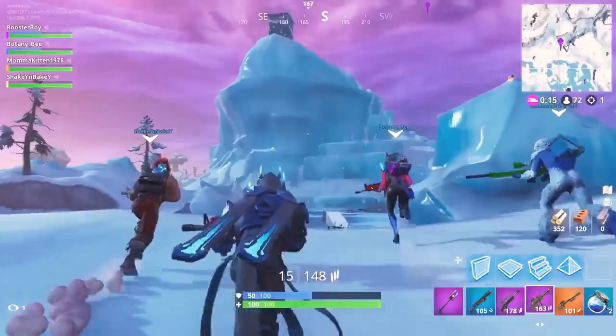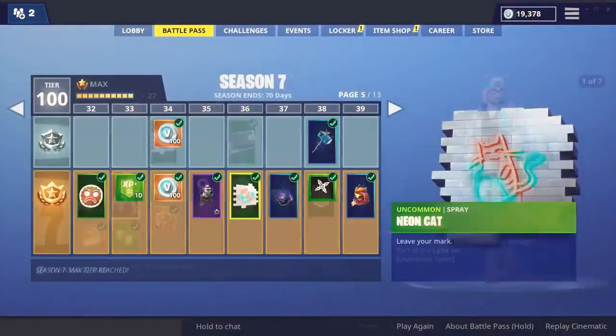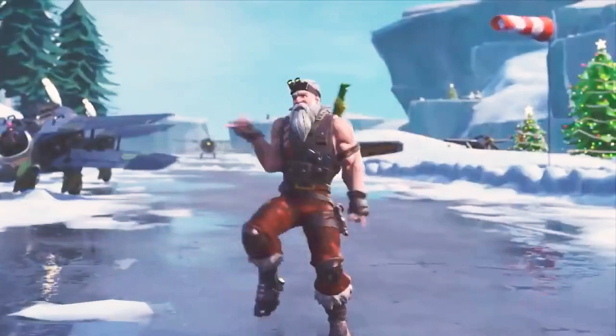It's a new season, and that needs a brand new Battle Pass. The Season 7 Battle Pass features over 100 unique cosmetics to earn as you level it up. When you first buy the pass, you'll instantly unlock brand new progressive outfits, Zenith and Lynx. Plus, if you opt in for the Battle Bundle, you'll get Sergeant Winter 2.